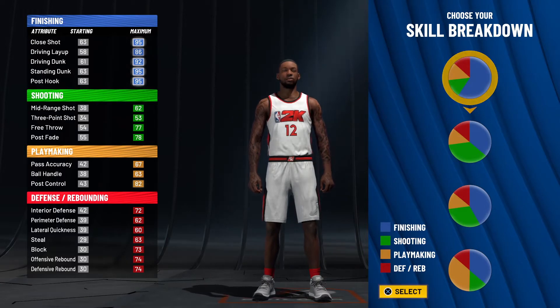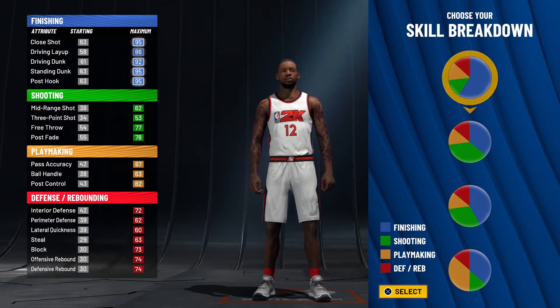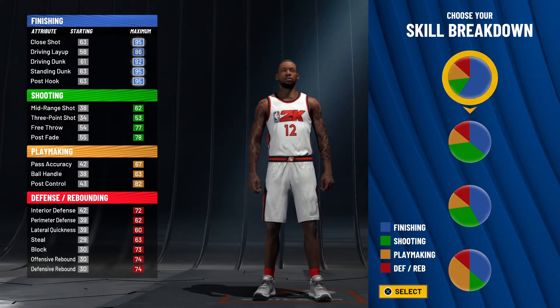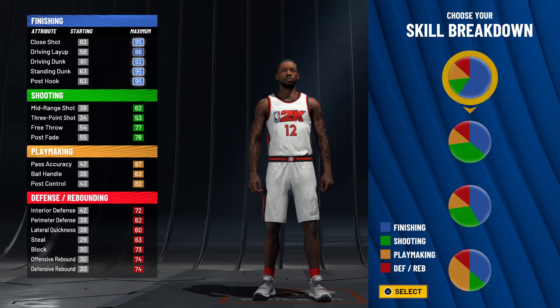His badge count is 14 into finishing, nine into shooting, three into playmaking, and six defensively. It's a decent layout of badges — not the greatest, but his attributes kind of make up for the lack of shooting badges, because he does have a 96 mid-range which is kind of ridiculous.